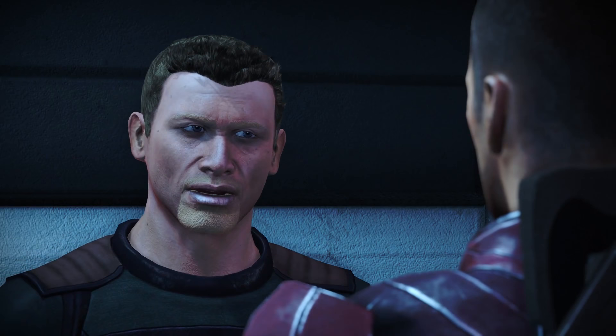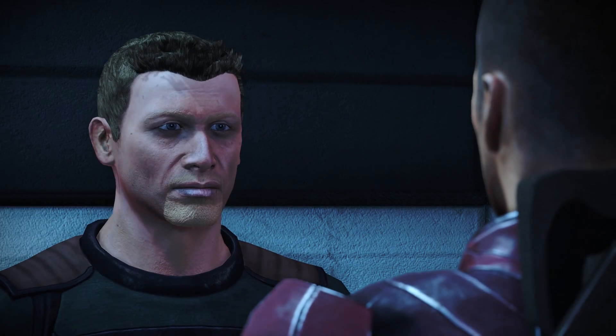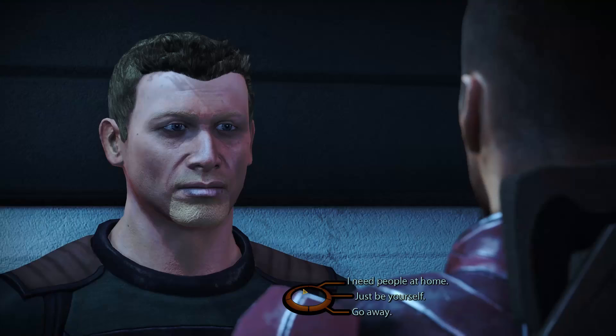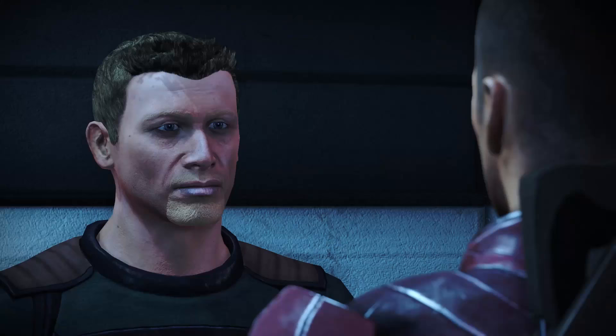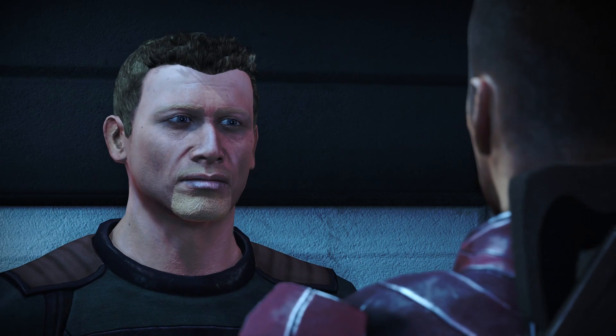Let's take a look at the speech checks, starting with the Paragon Charm option. Conrad: "But I'd make a great Spectre. I'd be right there with you, showing the Council what humanity is capable of. I want to be with you, fighting the good fight like you did on Elysium during the Skillian Blitz." Shepard: "I believe you, Conrad, but there's another fight that needs you. You know what keeps me going out here? Knowing that people back home are keeping humanity strong." Conrad: "You're right. I just got so caught up in all of it. I wanted to help. I'll go home. Thanks for setting me straight."